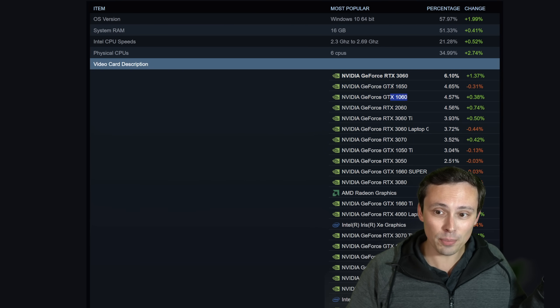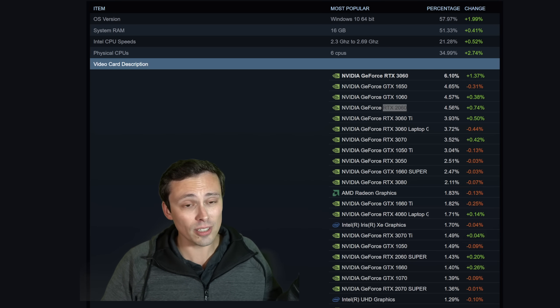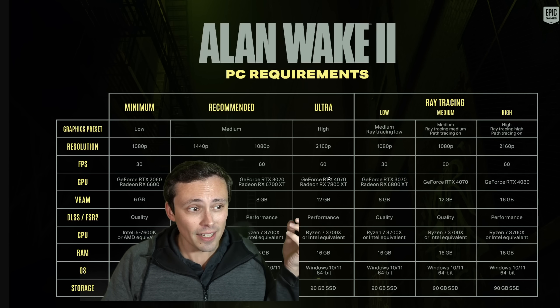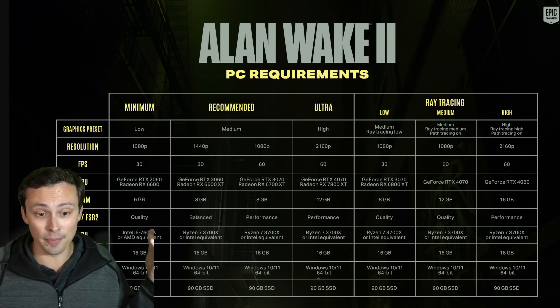Why am I mentioning cards that weak? Well, they do feature pretty prominently — the 1650 is the number two GPU on the Steam hardware survey, followed in third by the GTX 1060. And the RTX 2060, our minimum listed GPU, is in fourth place. I'm just trying to give a feel for what people have in their PC versus this spec.